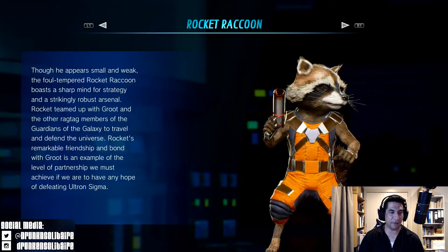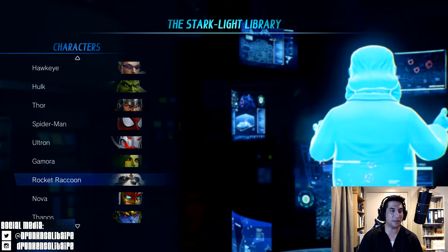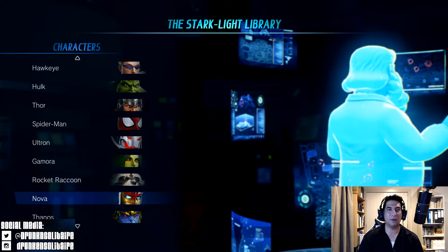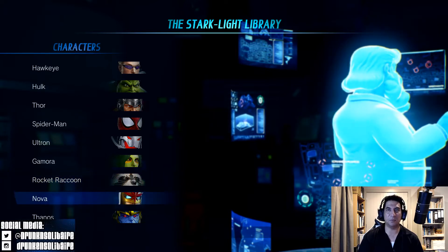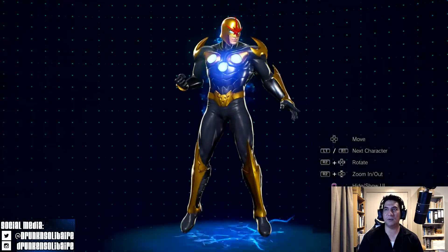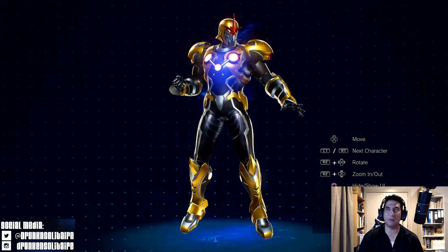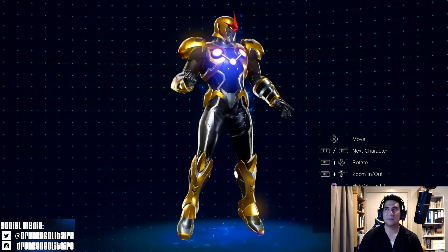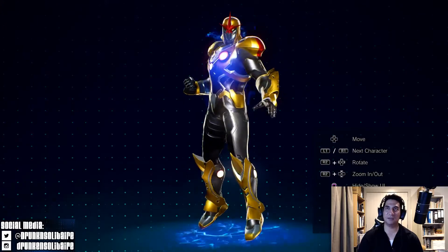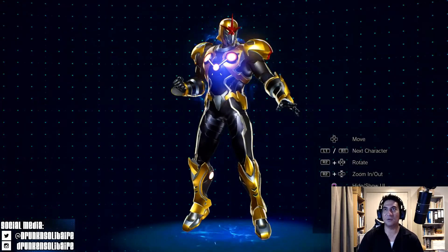We'll go back out and have a quick look. We'll skip Gamora for now and leave her till last. We'll have a quick look at Nova Prime. This is the Nova Prime costume. And here is the Nova Prime — it's got everything going on with the glowy things from what looks like an Ultron armor.